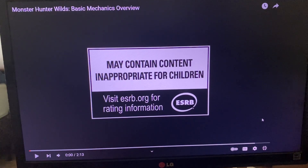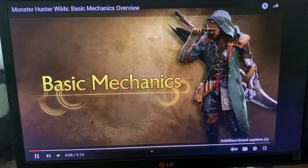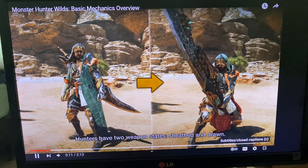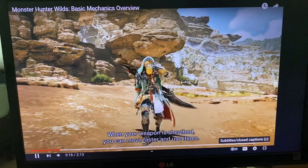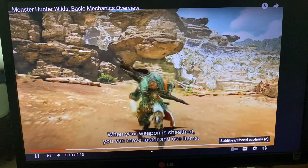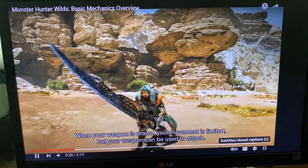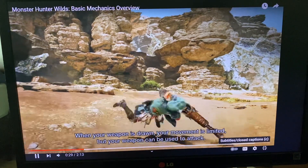So this is basic mechanics — I'm surprised it's not in our trailer though, it's probably early. There are two modes: sheathed and drawn. When your weapon is sheathed you can move faster and use items. When your weapon is drawn your movement is limited but your weapon can be used to attack. It really depends on what you have.